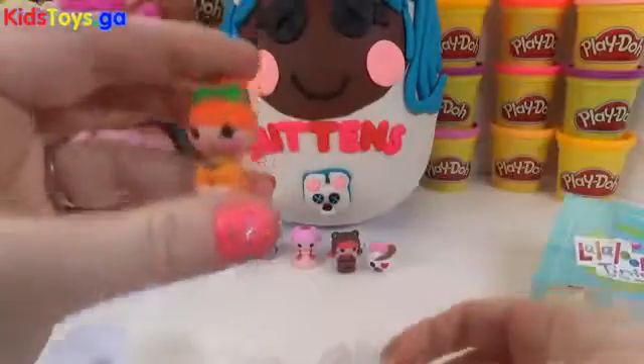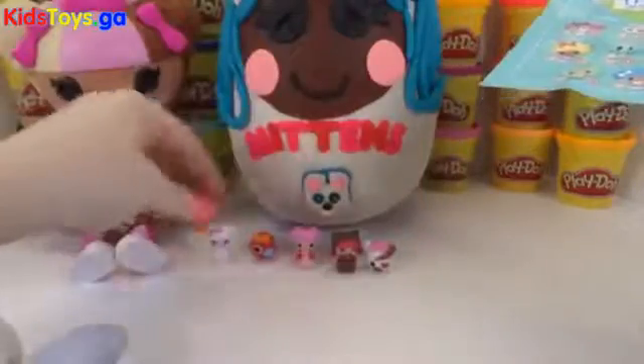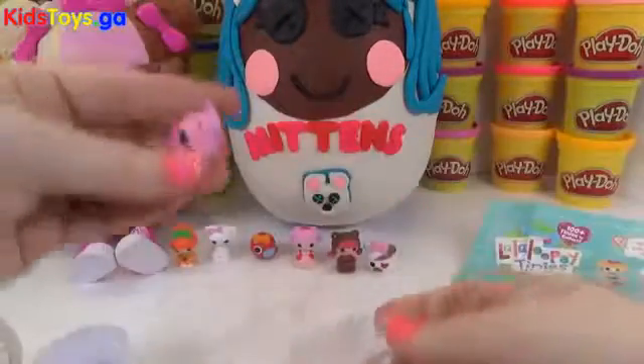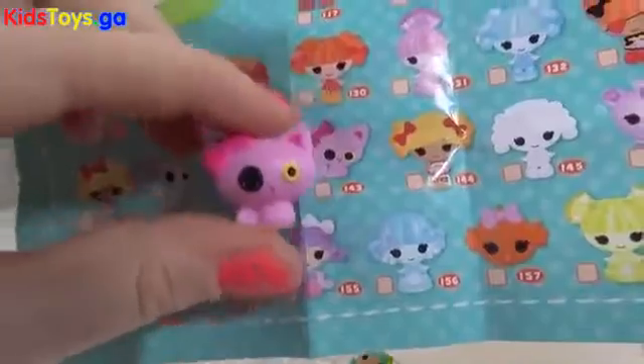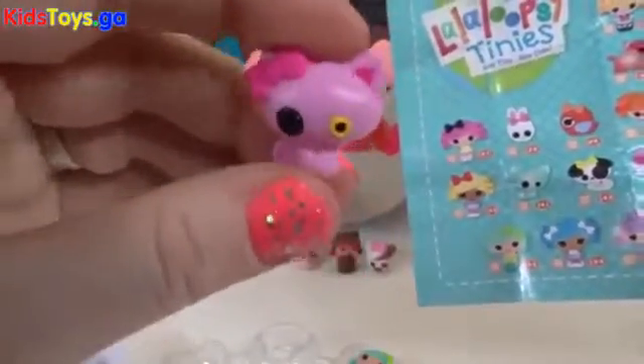This one looks like a little pumpkin — maybe it's a Halloween La La Loopsie. Let's see which number this one is: we are 139. I really wish these things had names, but this one's really cute. I love the little pumpkin. We have a cute little kitty — let's see what number this is: 143. And it even has a little heart patch on the back of its head. These things are so cute.